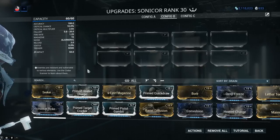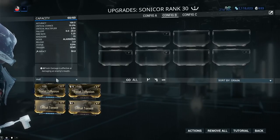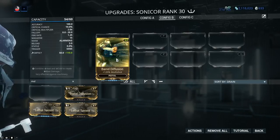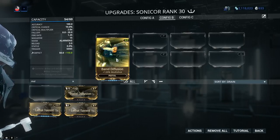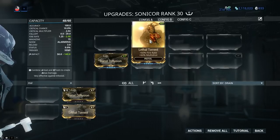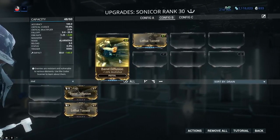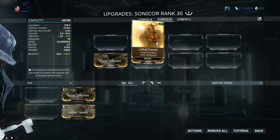Now we'll start applying some mods, starting with what I call mandatory mods. We start with multishot, which is one of the biggest deals in Warframe. On secondary weapons there are two standard mods. First, Battle Diffusion, which grants 120% multishot — at a click of a button you fire multiple projectiles, giving you a guaranteed second projectile and a 20% chance at a third. The second is Lethal Torrent, a dual-stat mod giving 60% fire rate (jumping to 2.0) and 60% multishot. With 180% total multishot, you have a guaranteed second projectile and an 80% chance at a third.